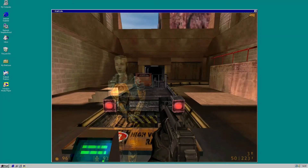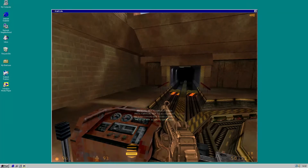Press your use key to engage the train. Press your forward and backward key.